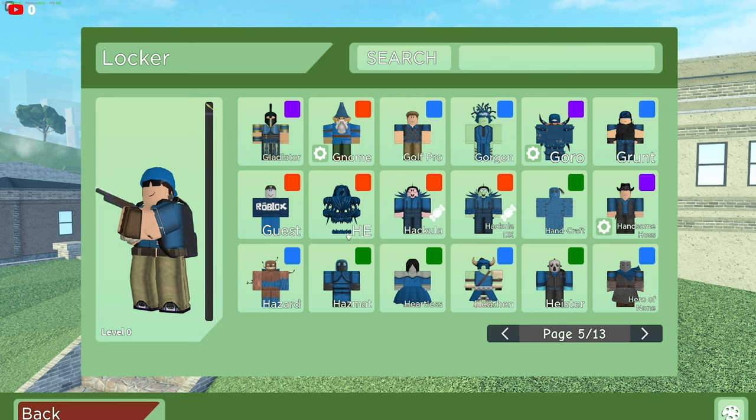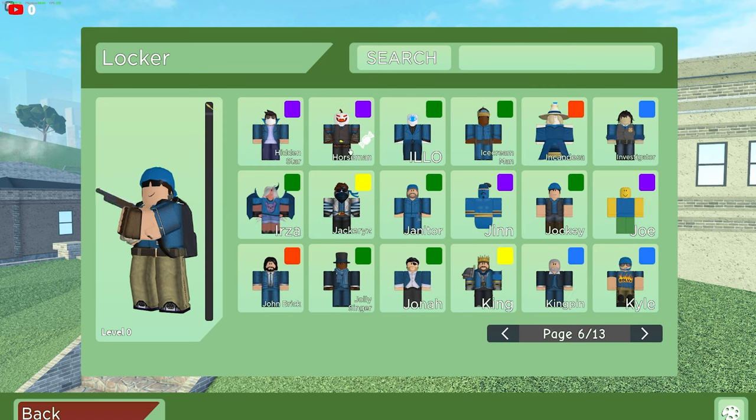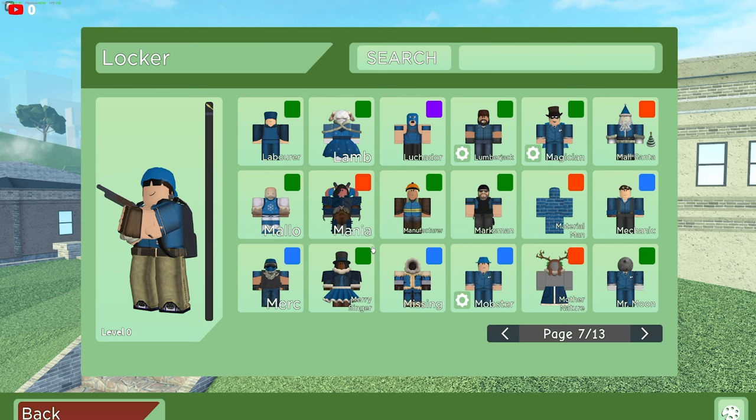On to page five, we actually have He from the previous Halloween event, I'm pretty sure. We do have Hackler, Hackler DX, Gnome, and whatnot. Obviously he's an OG player, so he has a Horseman, Jackeries, King, John Britt, John Wick — pretty much. Yeah, overall cool page six.